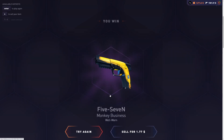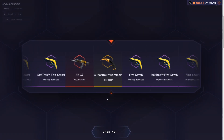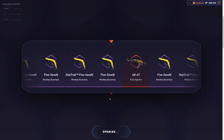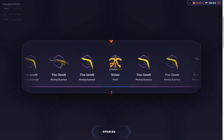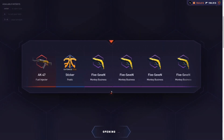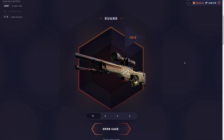Oh my god — that is so close to the StatTrak Karambit Tiger Tooth. That would have been it. This is the last case. Okay, we'll take that. I am super excited to see if the Gwon case can beat the Metal Monkey case. We need to get back more than $1,640 on the Gwon case, and we only have $1,560 to spend. This is gonna be super fun.